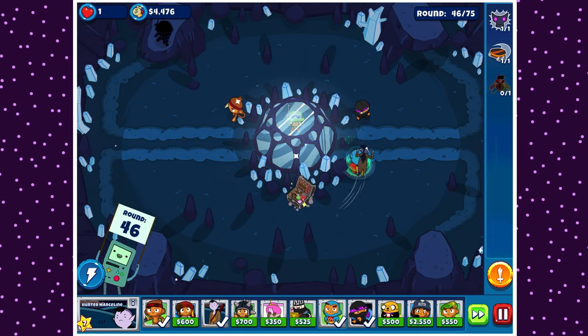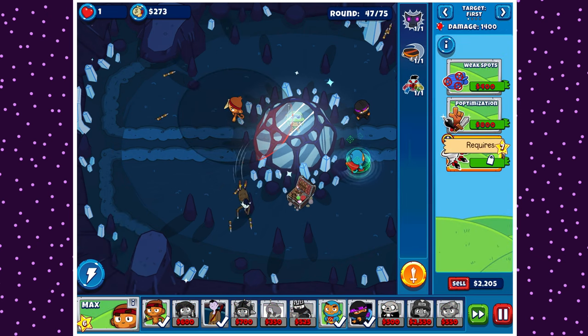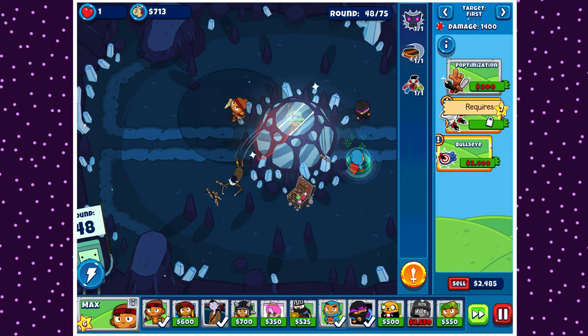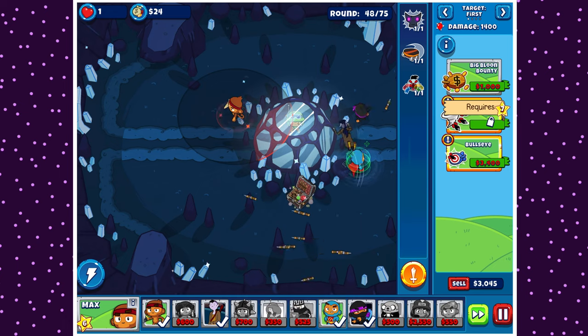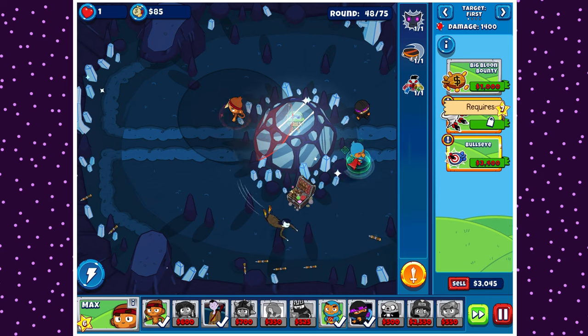We're still struggling a lot. Even with Max down to Hunter Marceline, we're definitely gonna need more support. I'll start off with Max simply because Max is here, and then I'm probably gonna try to get Juggernaut Max on the left side as well, because Max is pretty good Moab DPS and Juggernaut Max is pretty good with ceramics. So I think I'll go for upgrades, then Juggernaut Max. Commander Cassie I'll probably put on the right side. I'm feeling much less confident that we can actually win this, let alone that it would be easy.